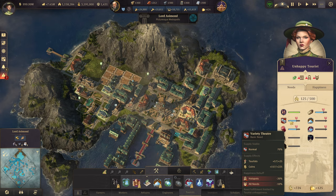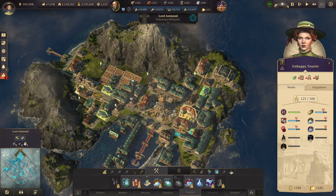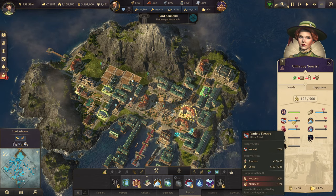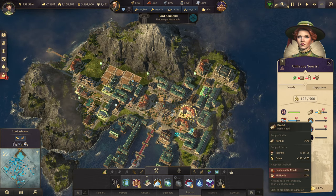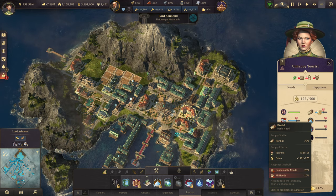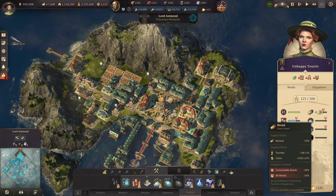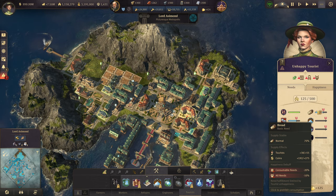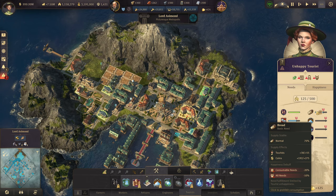So they're getting a 30% reduction overall. Even though we have the variety theater right next to them, we are only running it at 70% effectiveness even though we have full coverage — same with the bread. So that's how the actual reduction is applying. And as you can see, it is reducing the amount of money we're getting in. It will also be reducing the number of tourists that can stay in the hotel as well.